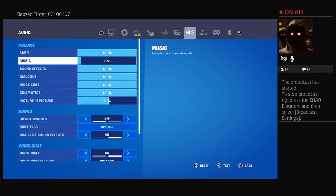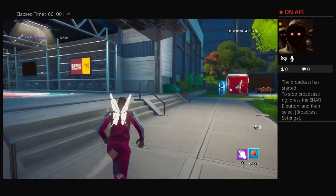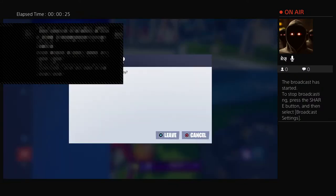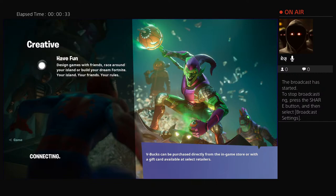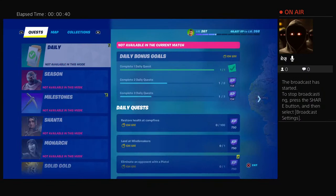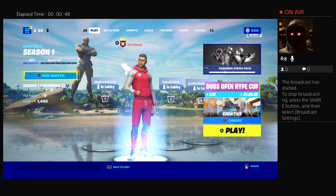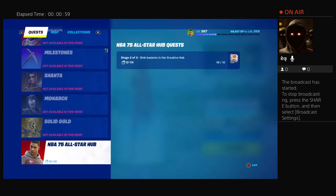Welcome back to my channel. Today I'm going to show you how to get the basketball spray. What you want to do is go to NBA — the NBA 75 All-Star Hub Creative Hub challenge. You might be seeing people spraying in Party Royale or any game, or a battle bus with a basketball — that is actually the NBA 75 All-Star Hub challenges.